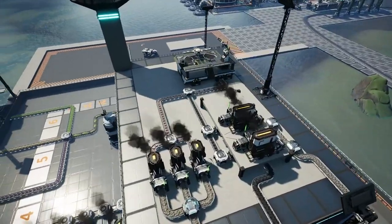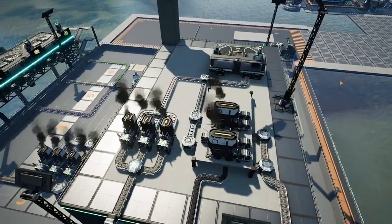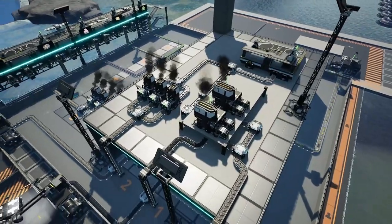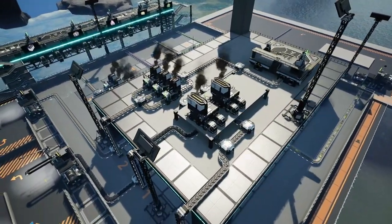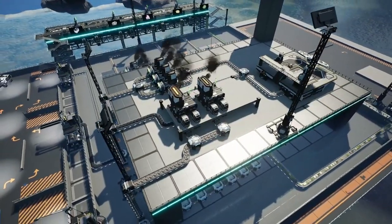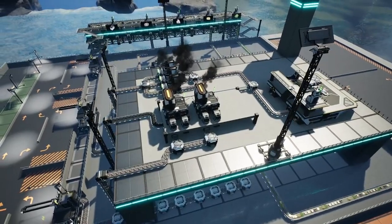The second factory we're going to be supplying with this depot is a motor factory, which takes 84 copper ingots per minute and 90 steel ingots per minute. We're producing this on a second-story platform and shipping the ingredients away via drone port. Hopefully this shows how this depot can be extended to both receive inputs from a variety of sources and be used to supply all of the factories within a region.